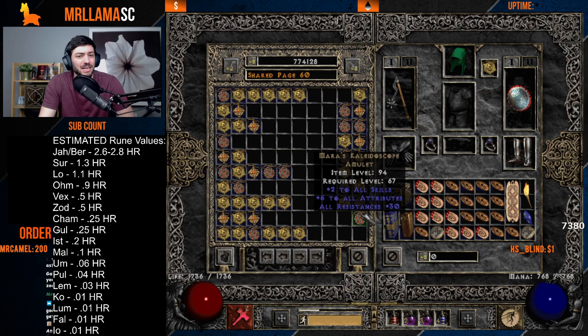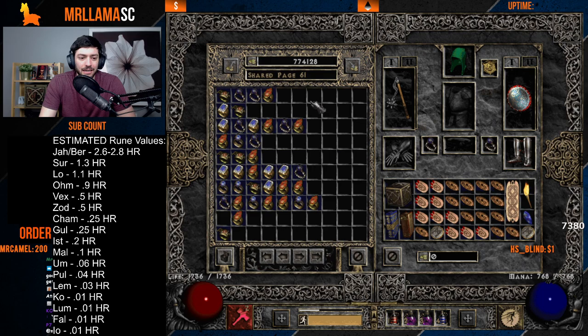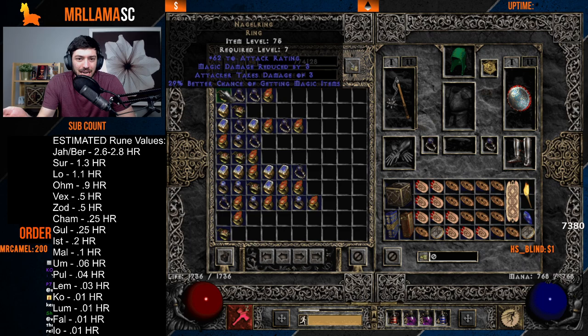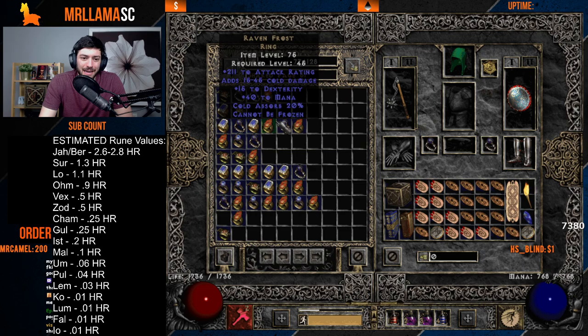A perfect Mara is obviously worth more; a 20 Mara is worth a little less, but any Mara should still be worth a lot as it's best-in-slot for a large portion of characters. Moving into rings — Nagel rings don't have a lot of value early on. A 30 MF Nagel might be worth around a Pul, dropping lower as the MF stat decreases.